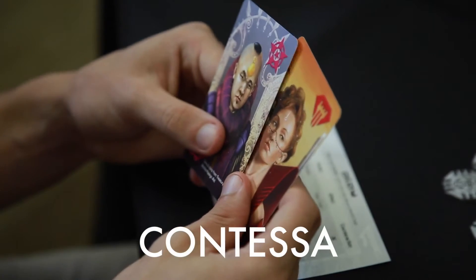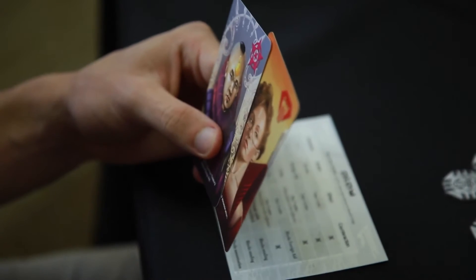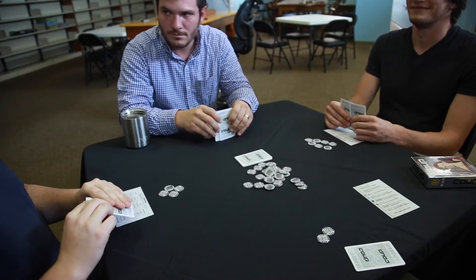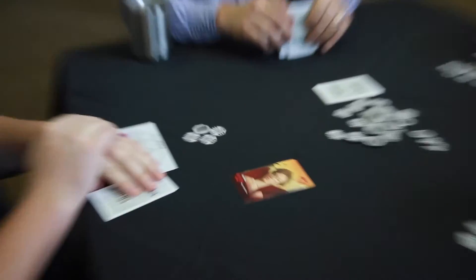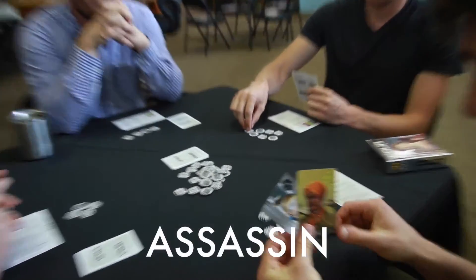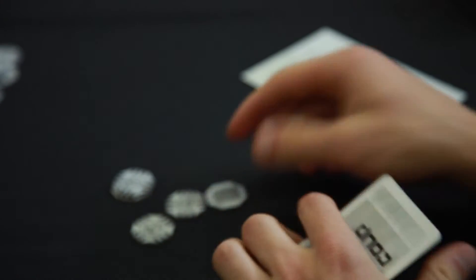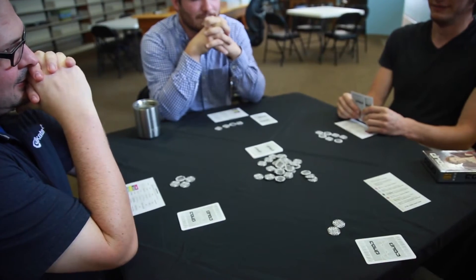There's also the Contessa, which is a defensive card that you play when someone has chosen to assassinate you. All you do is say that I have a Contessa in my hand, and this blocks the Assassination. Then there's the Assassin. This card is real simple — you pay 3 to the bank, you select a player of your choice, and that player immediately loses one of their life cards, unless they have a Contessa.